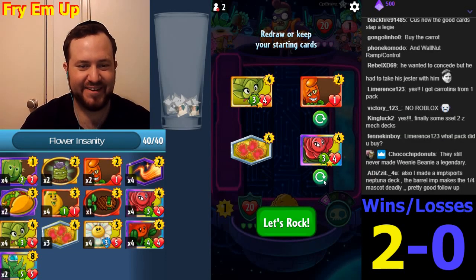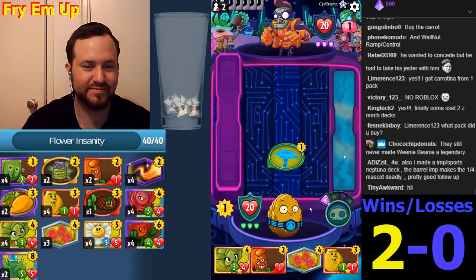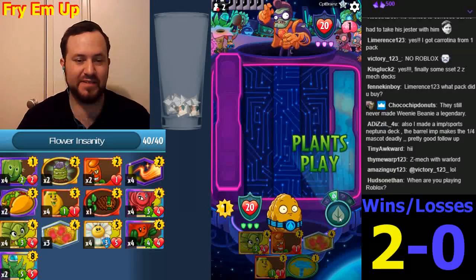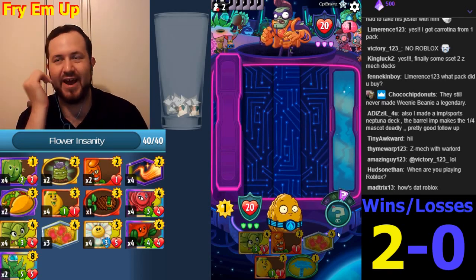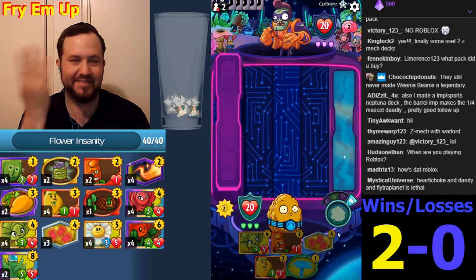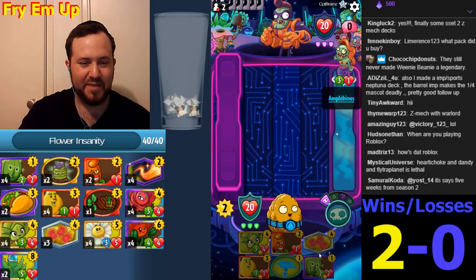We need more early game — sorry Briar Rose, I'm gonna have to mulligan you. I hope the Hardy class has just become the best zombie class. How are you gonna deal with that? You need the meta hammers — hammers are gonna become more meta just to have an answer to Imp when people get the memo.